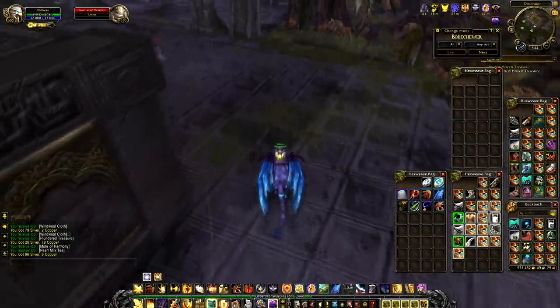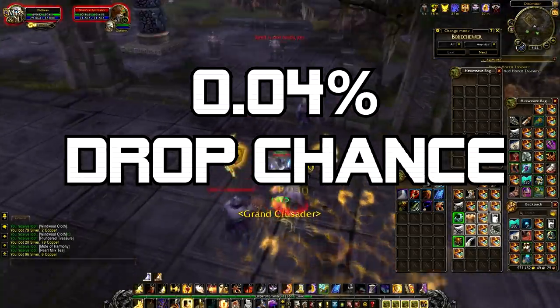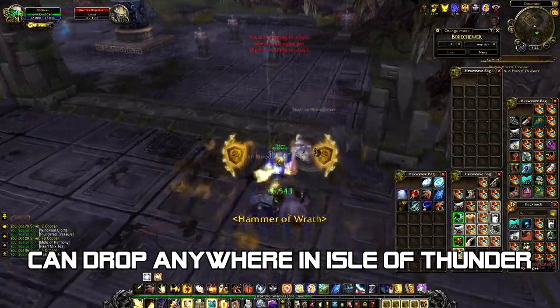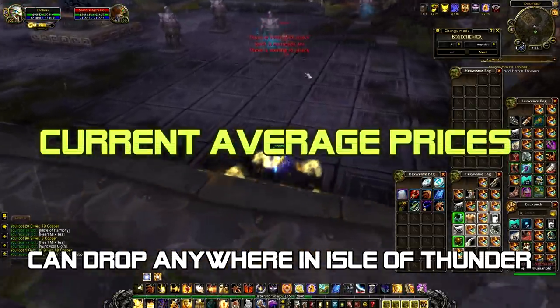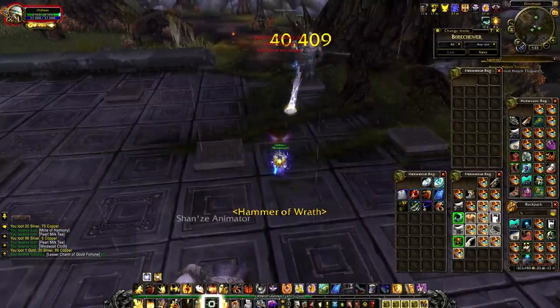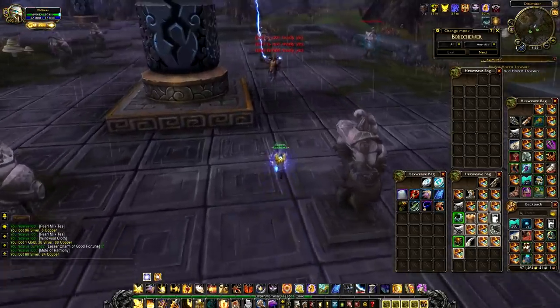These weapons have a 0.04% chance of dropping, so it is fairly low, but you're going to be killing a lot of mobs, so you should be seeing these every once in a while. The prices listed are the current US and European average prices — half of you will be below this price, and half of you will be above.